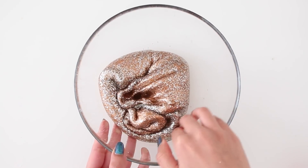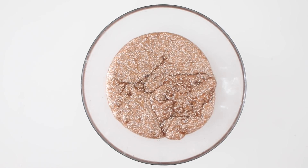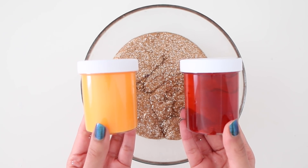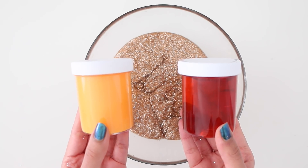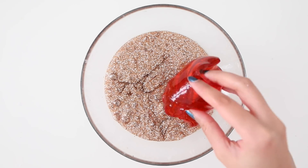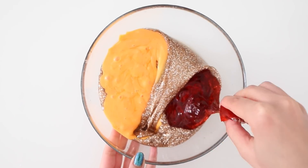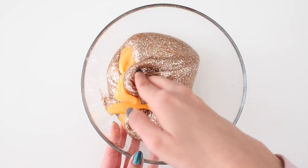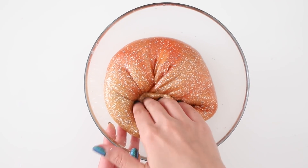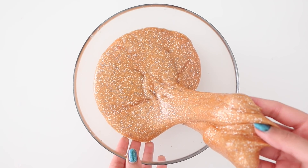Once I started mixing both slimes together, surprisingly it turned out really nice — especially considering the green slime was not the prettiest. But this wouldn't be extreme slime dares if I didn't add in two more of my best slimes. I have this red clear one and an orange glossy slime. I love both of them so I decided to mix it all in. Unfortunately once I added in those two more colors it's not really that pretty anymore.